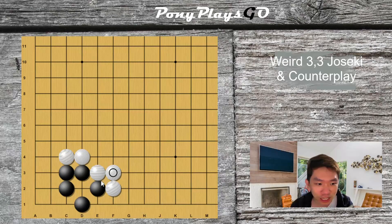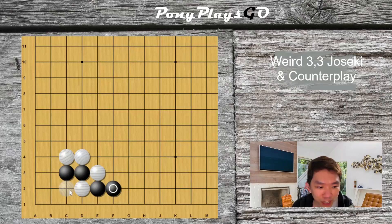If you want to break this joseki, then you have to play this move and stand over here. Because if you play this move, white technically only has one move he can play, which is C2. If he plays any other move — say he plays a move like this — then you can just atari his stone, and this should be good for the black stone.